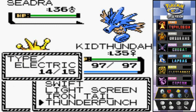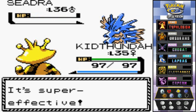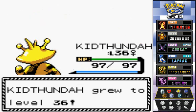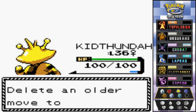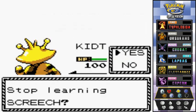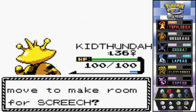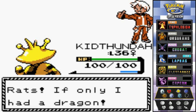Kithunder with Thunder Punch! Some of these guys do have Seadra. Kithunder grows to level 36. He's trying to learn Screech — I'll skip it. And 500 more experience points. Cody has been defeated!